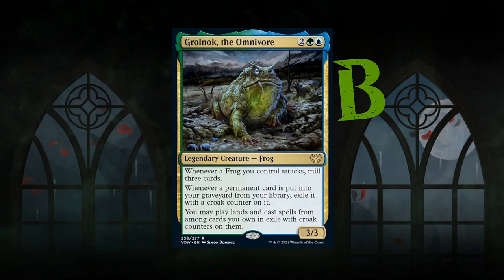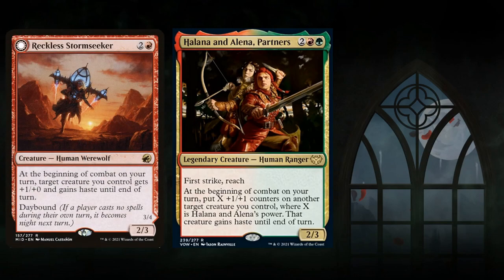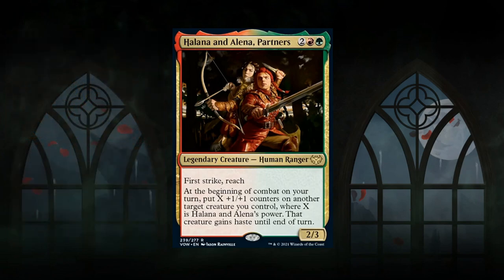Next is Halana and Alina, Partners — a 4-mana 2/3 legendary human ranger at rare with first strike and reach. At the beginning of combat on your turn, put X plus 1/plus 1 counters on another target creature you control, where X is their power, and that creature gains haste. Just getting two counters and haste on another creature every combat is incredibly powerful — a juiced-up version of Stormseeker from Midnight Hunt. If the opponent can't deal with the Partners right away, those counters become insurmountable. A bomb-level card.